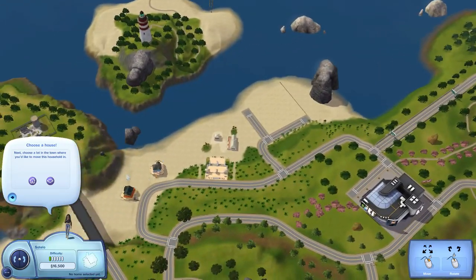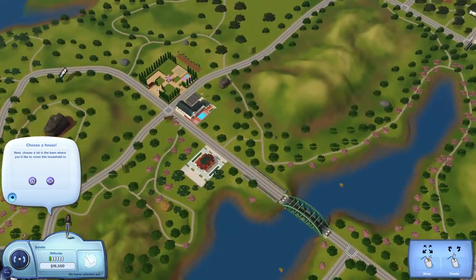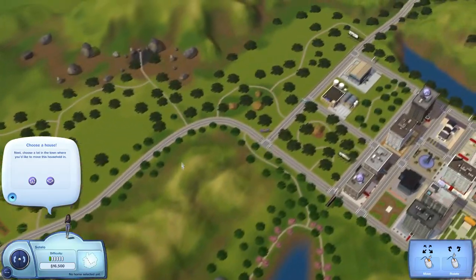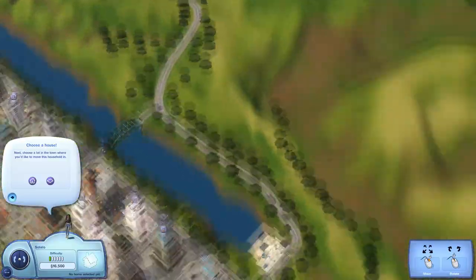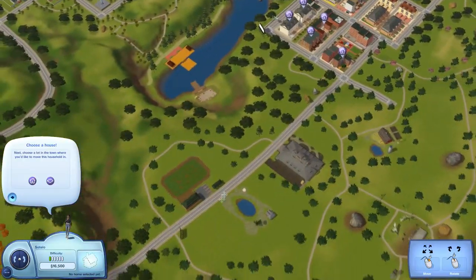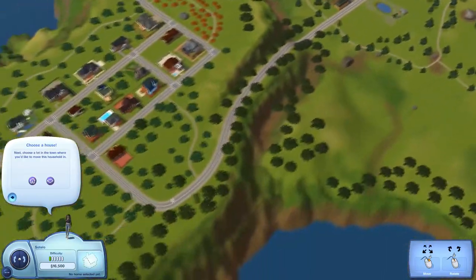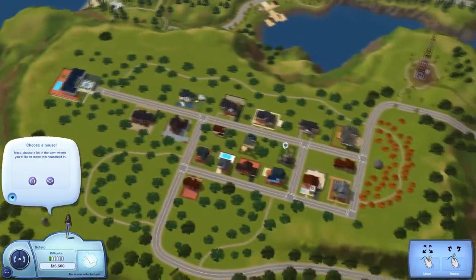I'm kind of excited to take a look at these little beach houses over here. There's a lot of stuff I want to look at — this is a pretty large looking world. I apologize, it's very hard for me to find small worlds. I'm going down the list right now of what you guys have requested. There's even a little place over here — there's a lot to look at.